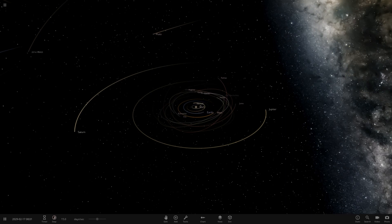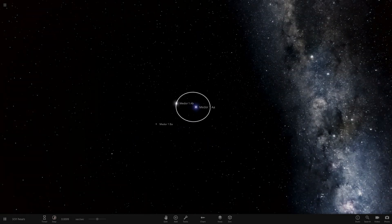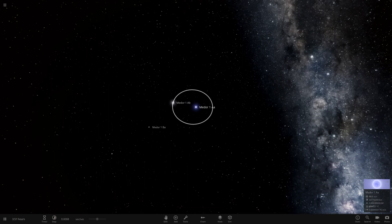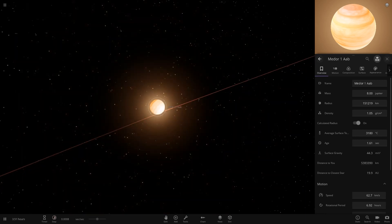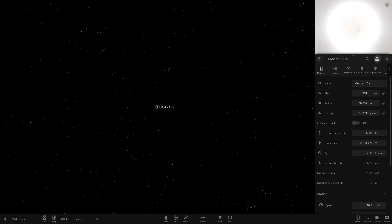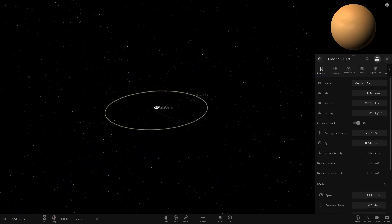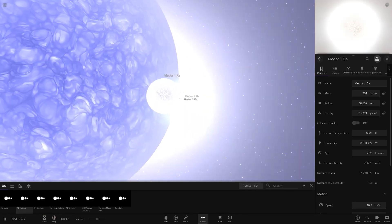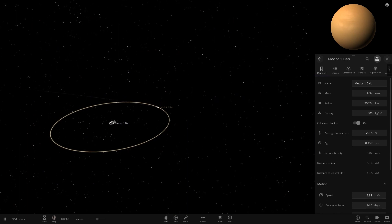I'll go through them briefly in this episode just to give you my thoughts and opinions. It was the Medal One Quad Star System — that's what I put in the title — and then the second system called the Gallia Star System. So the Medal One Quad System had four stars: a hot gas giant, a brown dwarf-like object, a white star with nothing around it, two binary white dwarf pulsar-type stars, and one planet in orbit.